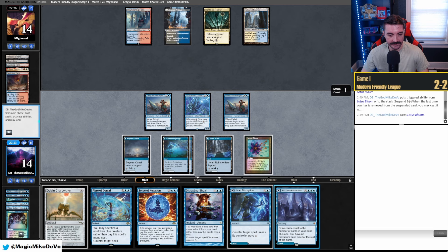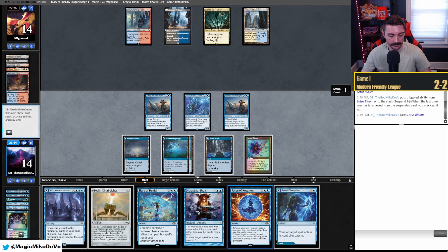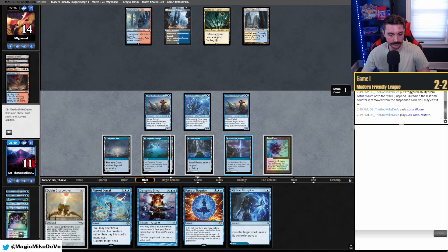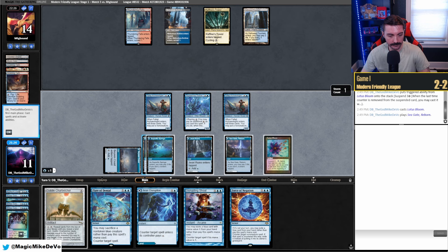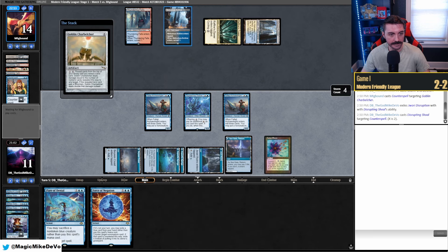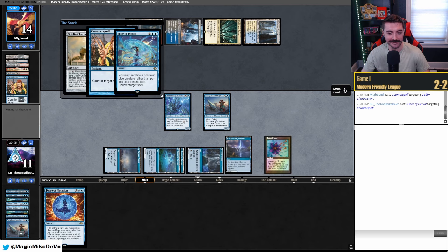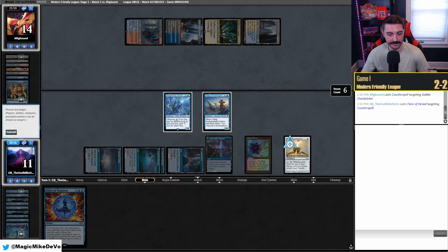Let's count mana: if we shock this in we have three, four, five, six, seven, eight — one Counterspell covered. They might have Force as well, so maybe like three counterspells. I think we should be fine. We cast Charbelcher. There's their Counterspell — we Shoal that one. They double Counterspell — Flare that one. Jeez, that's so stupid. All the free counterspells. Does that resolve? It does. Hate them for a million. All right, cool.